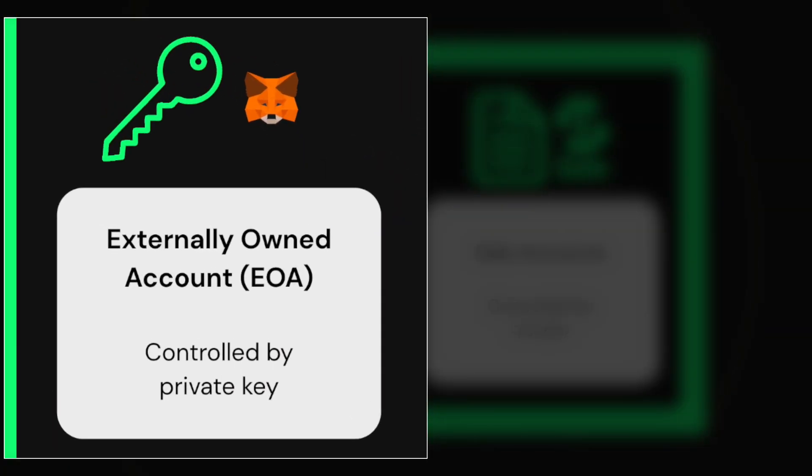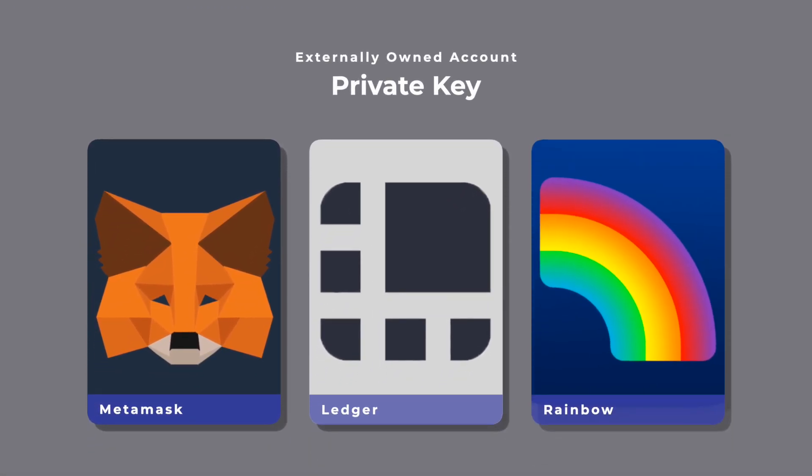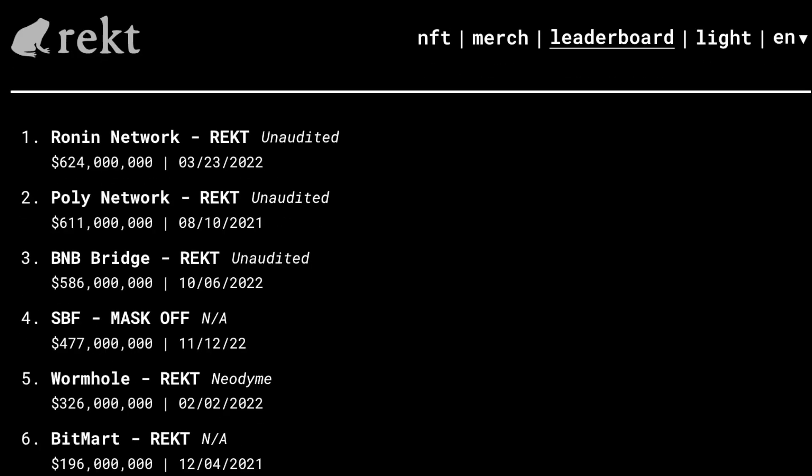With a traditional wallet, also known as an externally owned account, that wallet has a single private key that secures your funds. These are going to be wallets like MetaMask, Ledger, or Rainbow. But if you expose or lose that single key — that single point of failure — you'll lose all your funds faster than SBF, a black hat hacker steals from a DeFi protocol. Additionally, the code on some of these wallets can be closed source, and we can't guarantee how secure they actually are.